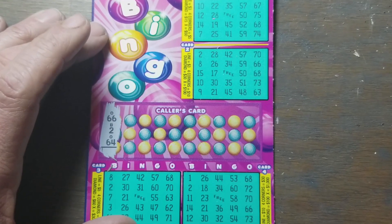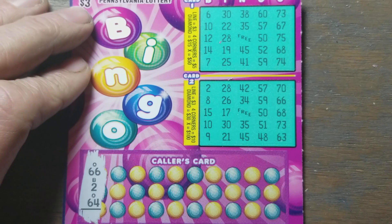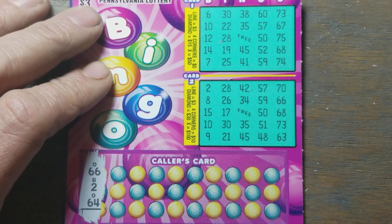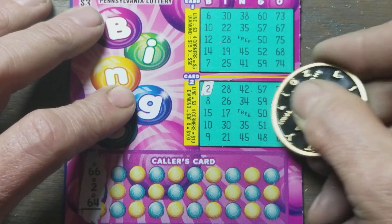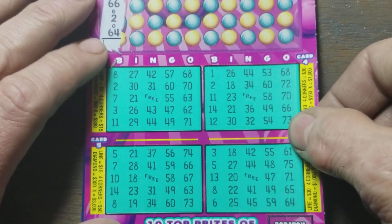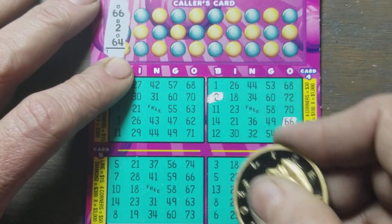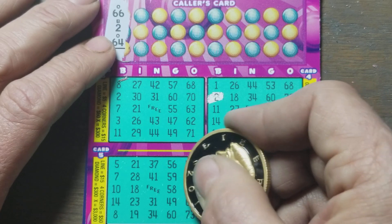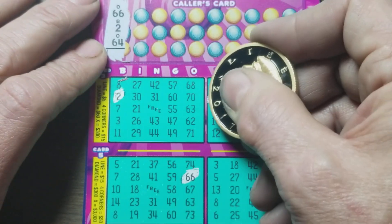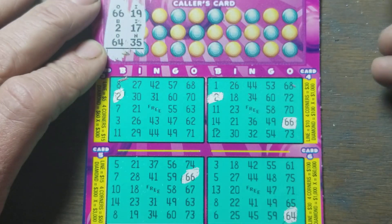I don't know how long you guys are getting there, let me get a little bit closer. We'll bounce back up and down between the top and the bottom for a better look. We got 2, 64, and 66. Two, 64, and 66 on the bottom as well. Next set of numbers: 17, 19, and 35.